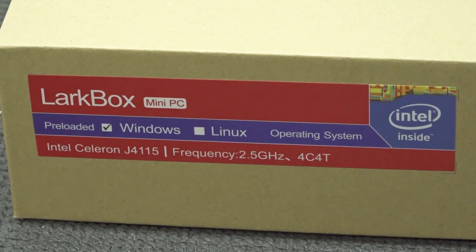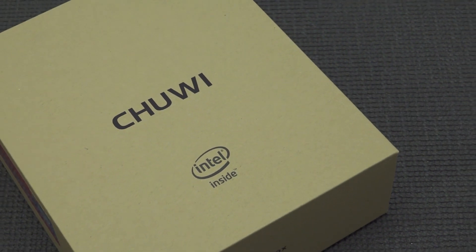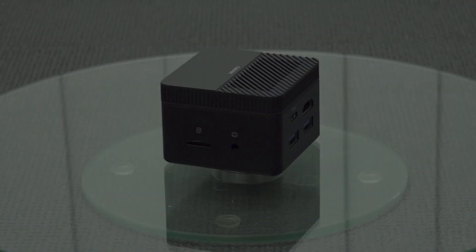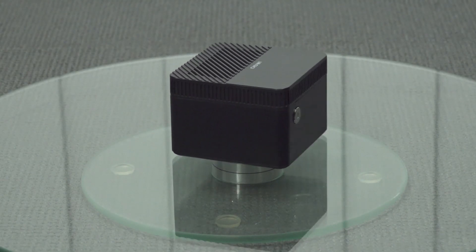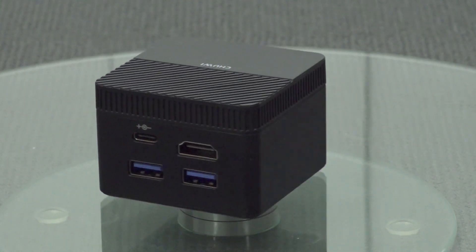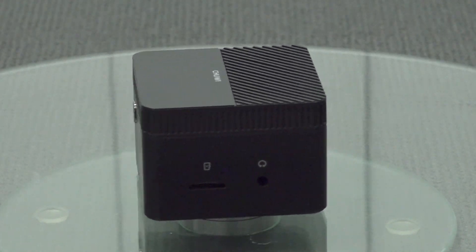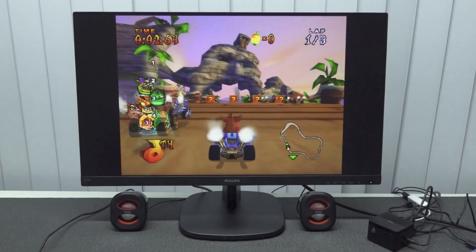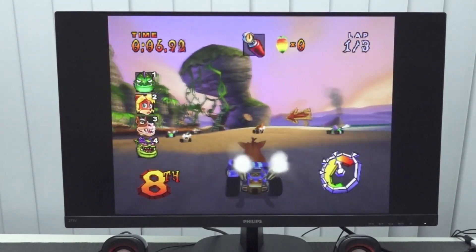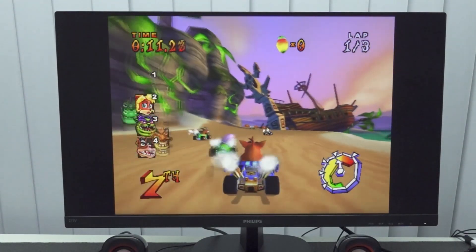Another Celeron series option is the J4115. This UE box is pretty damn tiny — an absolutely tiny emulation beast — and it does have some option to play a couple of PlayStation 2 games. It runs at native resolution but performance isn't great. You get a fairly stable frame rate at first, but later in the game it dips down and kills all the fun.